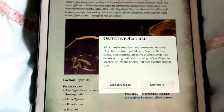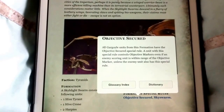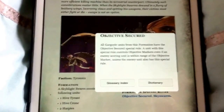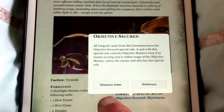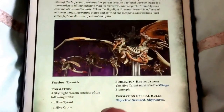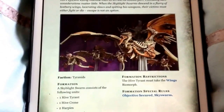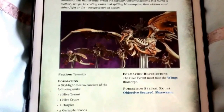Those big units of Gargoyles are going to be near enough unbudgeable, which means you can guarantee getting those objectives as long as you can keep them in Synapse. Please put your comments down below because it is amazing. This is the game changer - you heard it here first. And the great thing is it does allow us to have 3 flyrants in one list, which is amazing.